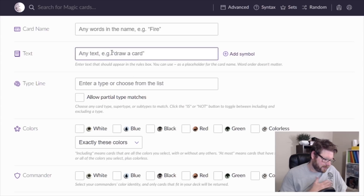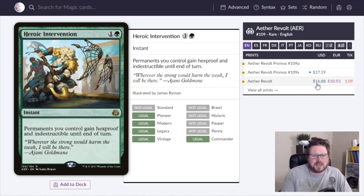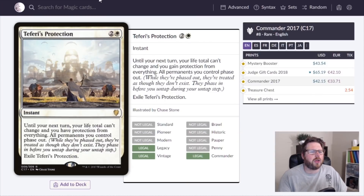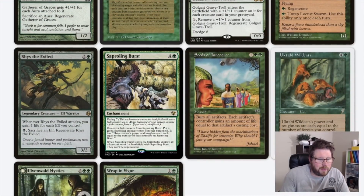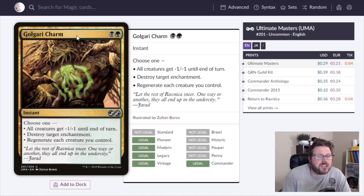Mass regeneration is great. Heroic Intervention is up to 16-17 dollars now, and Teferi's Protection is 42 dollars. Wrap in Vigor does the same thing for 87 cents. Golgari Charm regenerates your whole board, destroys an enchantment, and wipes out your opponents' small creatures — all for 29 cents.